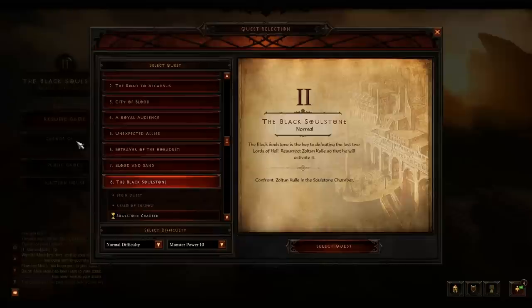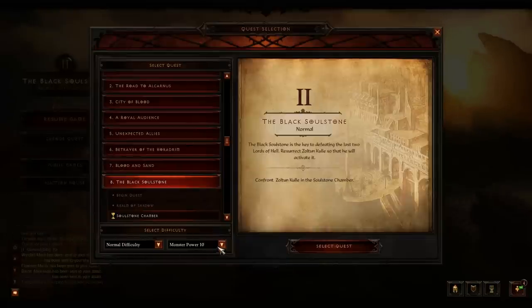One thing I missed: for the quest setup, make sure you're on Normal mode, monster power set to 10, and go into the Black Soulstone quest — the Still Dreamer portion.